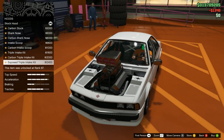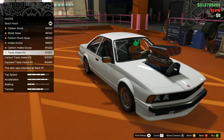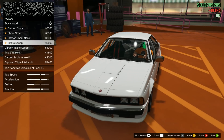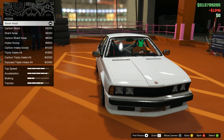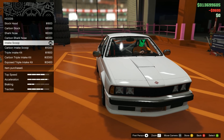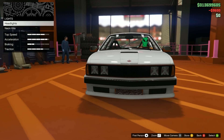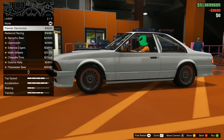One thing you can see when we're in the custom shop here — the stock rims, which is what is equipped — I actually really like the look of them. I don't believe there's another set quite like these stock rims in the game, and I unfortunately don't think you can customize these. I don't think you can use the glitch to paint them, which is kind of a downside.